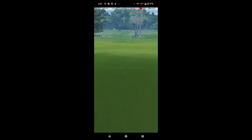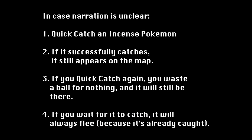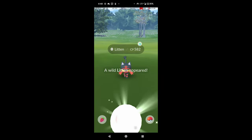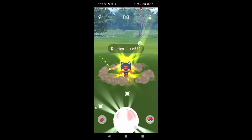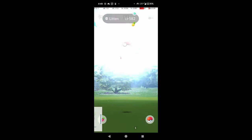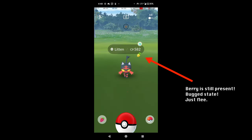This is a frustrating bug because it's easy to waste a bunch of balls trying to repeatedly catch an Incense Pokémon that has already been caught. My favorite technique to avoid this is to always use a berry on an Incense Pokémon. If you re-enter the Pokémon after the Quick Catch and it still has the berry active, it means you caught it and it's in the bugged state — you can safely flee and ignore it.